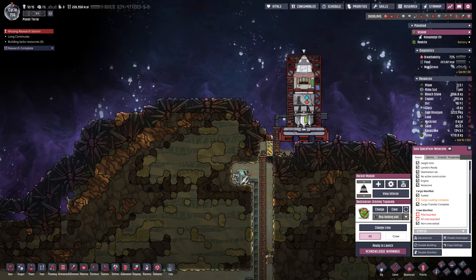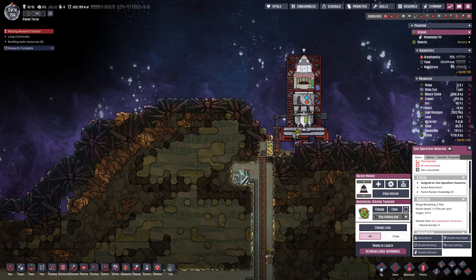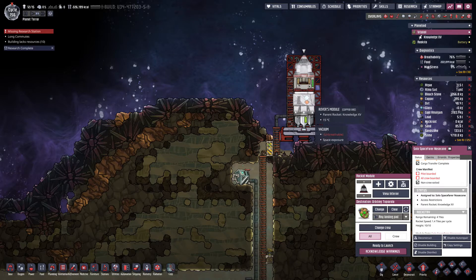Cargo loading complete — I think we can acknowledge the warnings. The crew will get in there. One more packet of oxygen, just in case. And now let's launch — let's get our pilot in there and fly away. We'll drop off a rover and a whole bunch of building blocks.